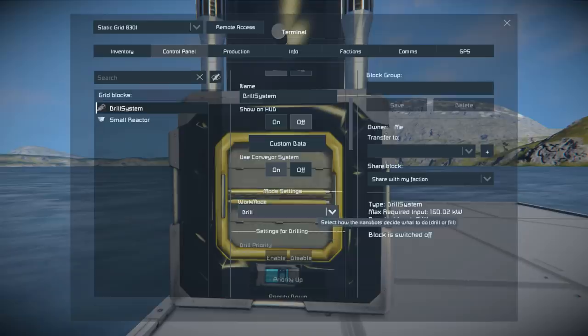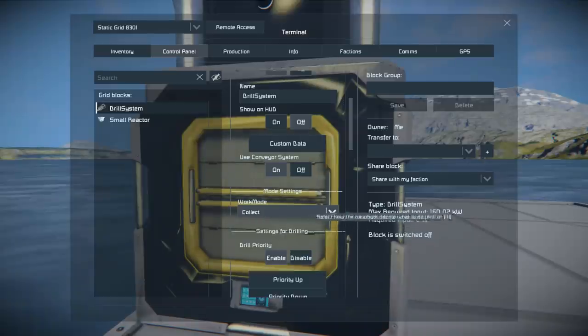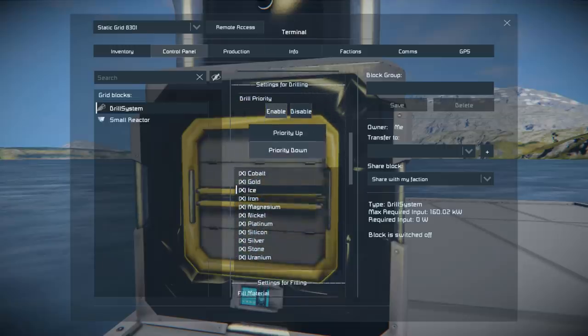Coming into the options — it's a very simple block. Our first main option is to change the work mode. On the Build and Repair System we'd have walk mode or fly mode, but here we have three modes relating to the task at hand. We've got Collect, which is going to be the main option you'll generally use — it's targeted drilling that goes for whatever you have on the priority list right below it. Whatever you enable or disable will determine what it collects.